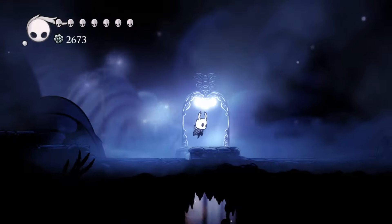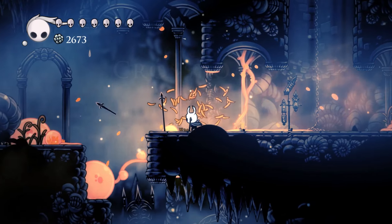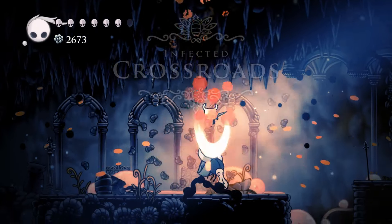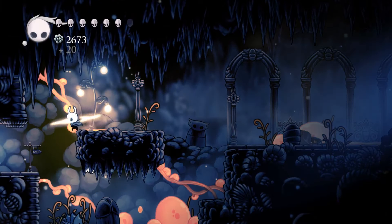So what we're gonna do now is go down to the Grubfather. Now we have triggered the infestation of this area, so the enemies are going to be slightly different and also a lot tougher. Yeah, that explosion will hurt.